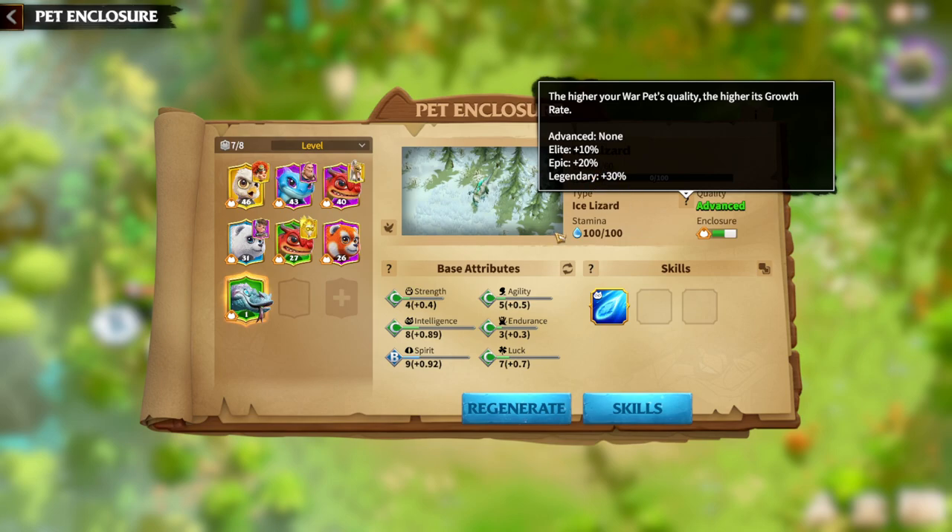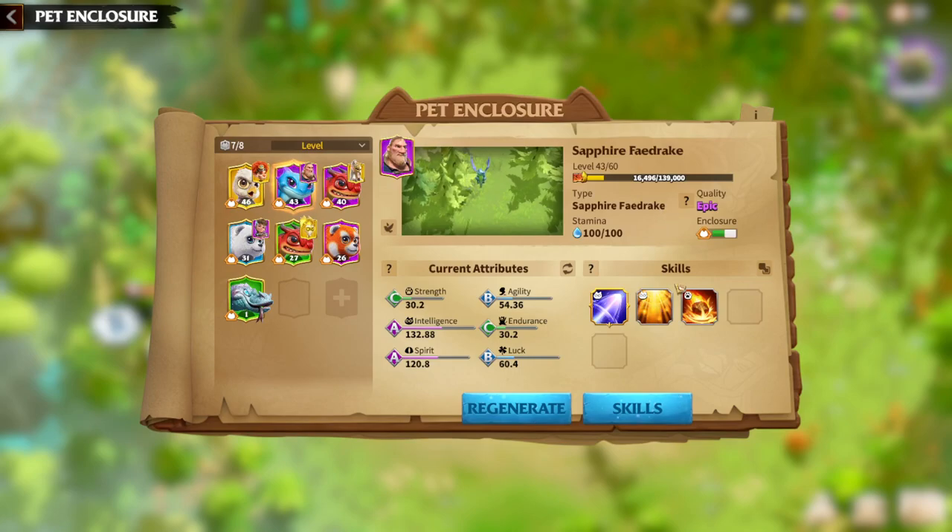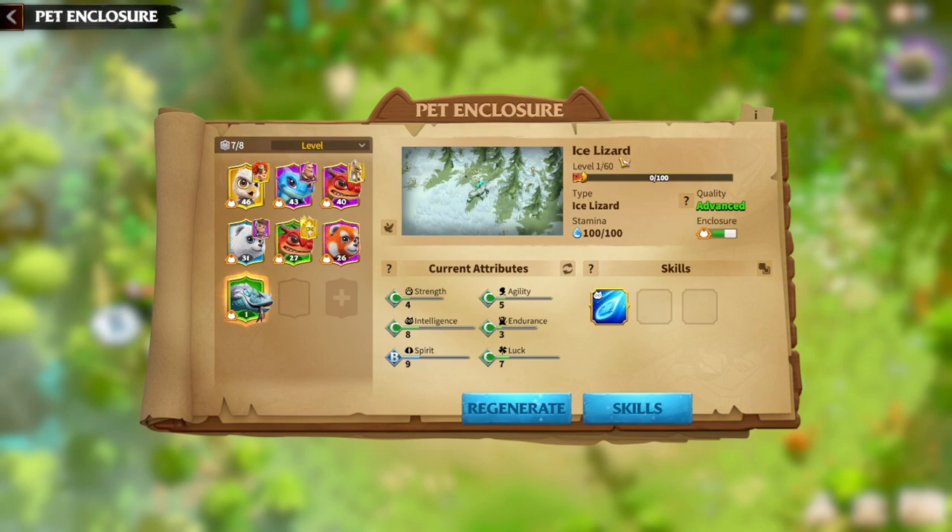30% is a great amount. As always, we will start talking regarding attributes first. The Ice Lizard is a mage war pet — we have one other mage war pet which is Sapphire Fadrake, and Ice Lizard is the second one. As you can see, I have only advanced quality; I tried to get a better quality pet but it's really hard. I will showcase the Ice Lizard at advanced quality, but I will speak about the perfect options for you to get.